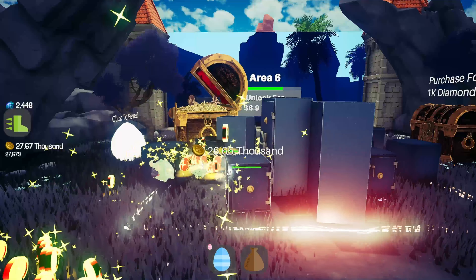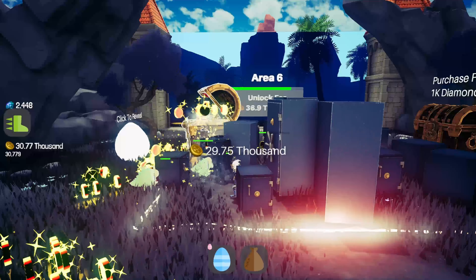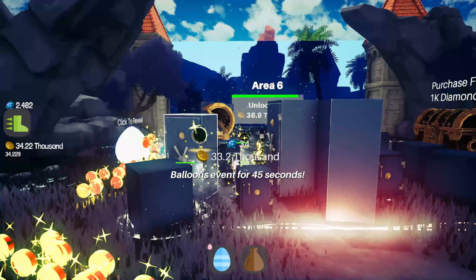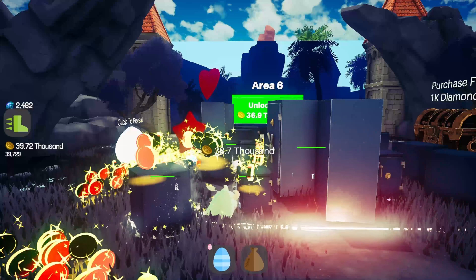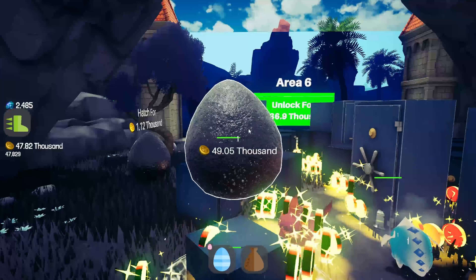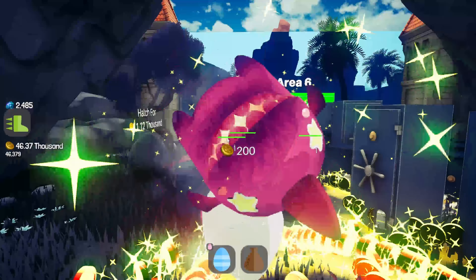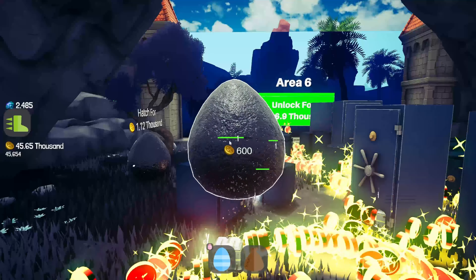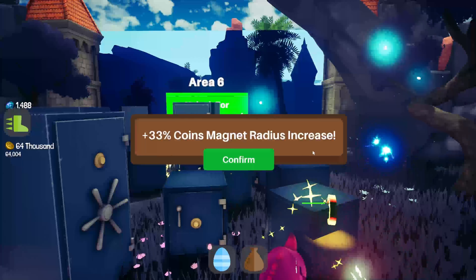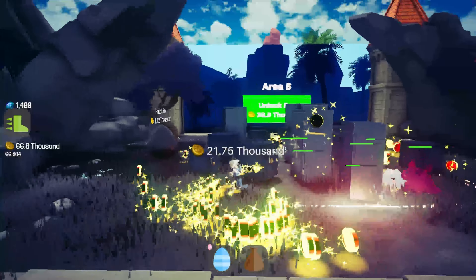Does it feel faster? Yeah, sure. Does it really change anything? No. Also, how about giving us a timer? Let's see what the egg has in store — getting the uncommon. Why are some of them sad? Let's see if this does anything: plus 33% coins, magnet radio increase. Okay, that is something I guess. We can already go to the next area.